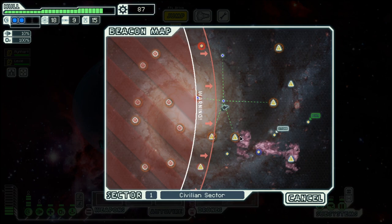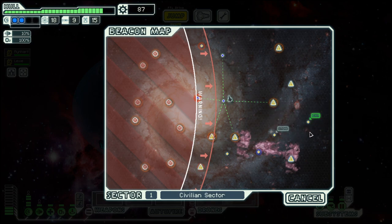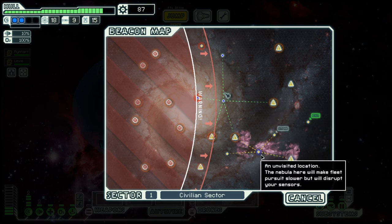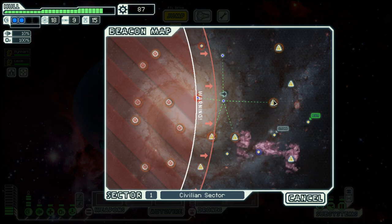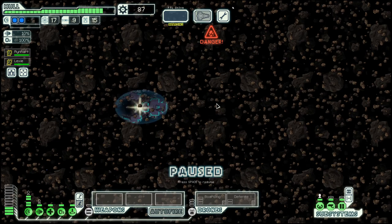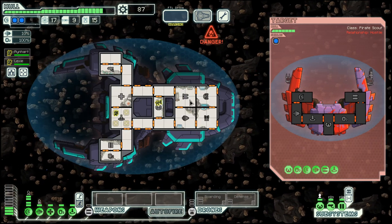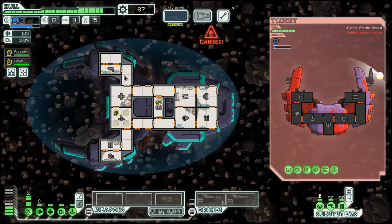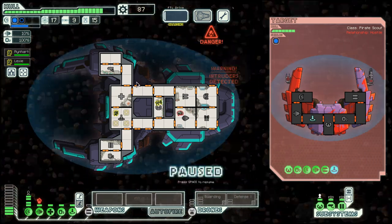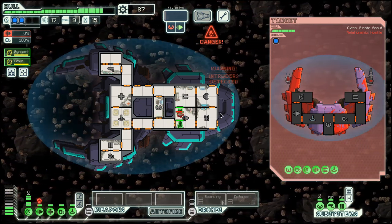Let's see — we have iron storm here, asteroid belt here, then a store here. I prefer asteroid belt over iron storm. We have iron storm, especially as we do have two shields.